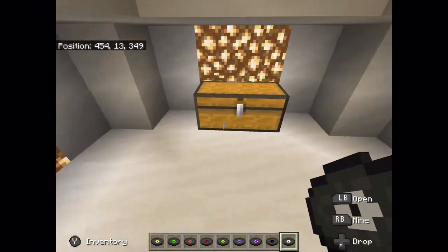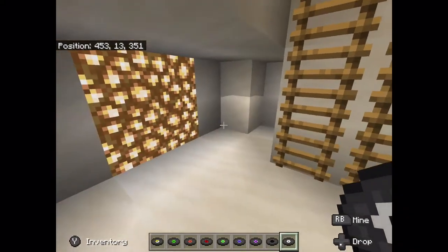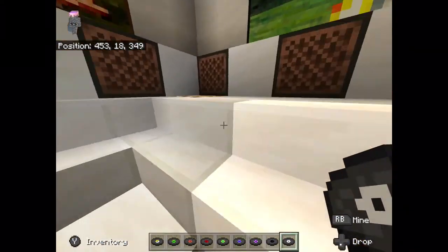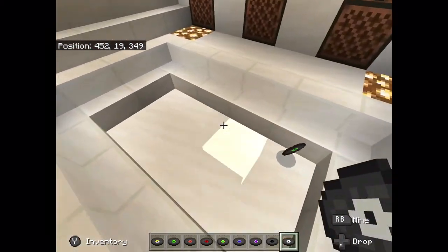We can go down here and you can put a secret chest here with your treasures and any other stuff. And to just close it, you go back up and you just take out any single disc, and it will just close up just like that.